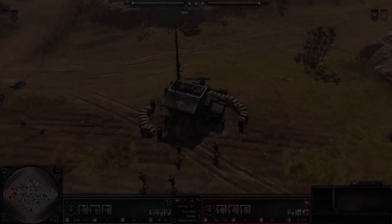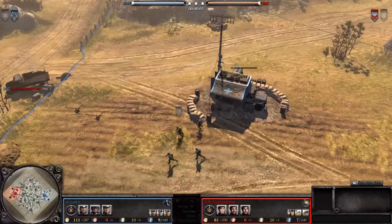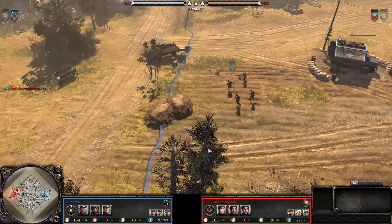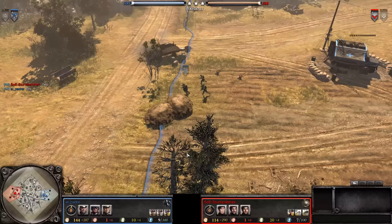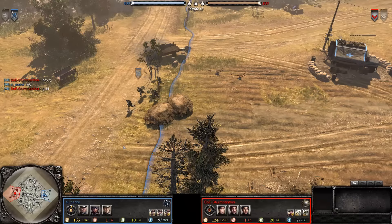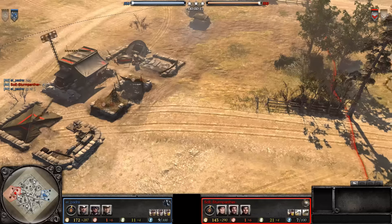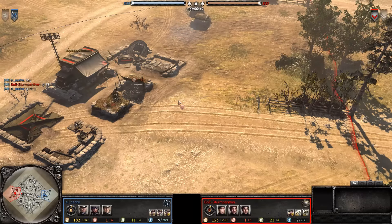Hello folks, how you all doing? This is Khan Ulrich coming to you with another Company of Heroes 2 1v1. This one is between a set of friends here, spawning in the east — it is the OKW forces of El Padre — and over here in the west, playing the UKF, it is Sturmpanther.